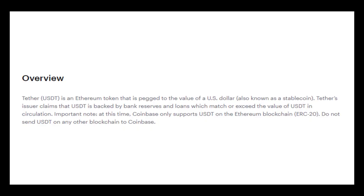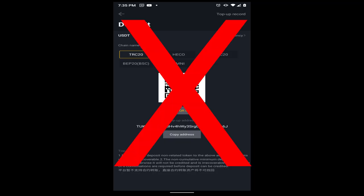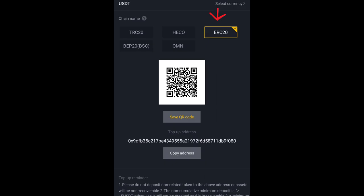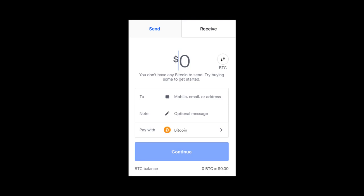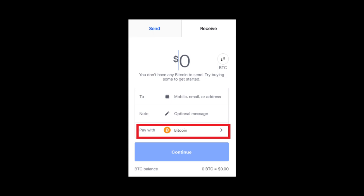You will see a QR code and top-up address. Copy this address and go back to Coinbase. The address should not start with a T — if it starts with a T, it is not using the Ethereum framework. Go back to Coinbase or the wallet that you have your Tether in and put in the address from your Binky wallet. Be sure to select the Tether currency from the dropdown menu and select Continue. You will then have to agree to any fees associated with the transfer. It may take up to 30 minutes for the funds to appear.